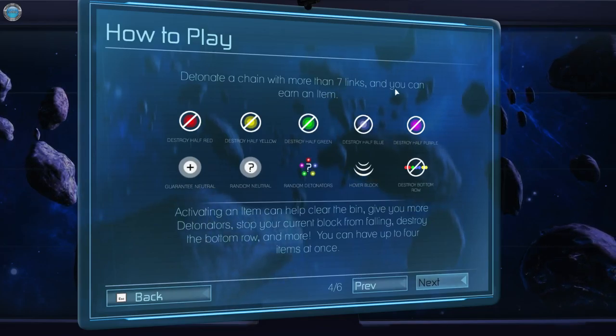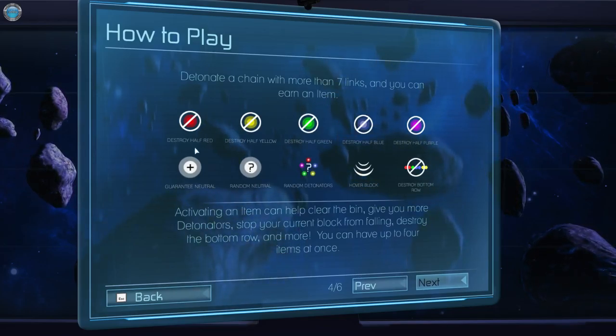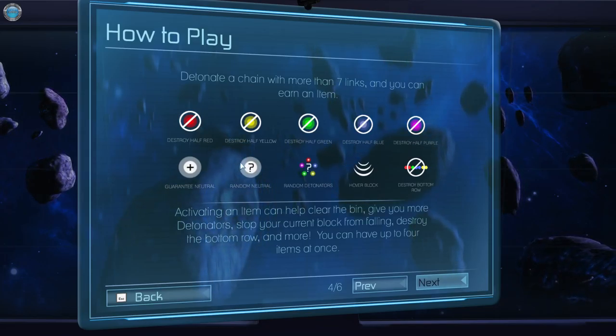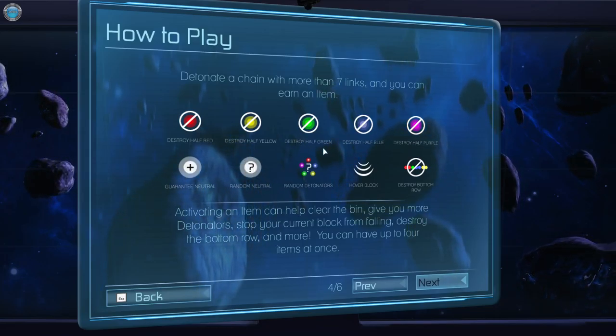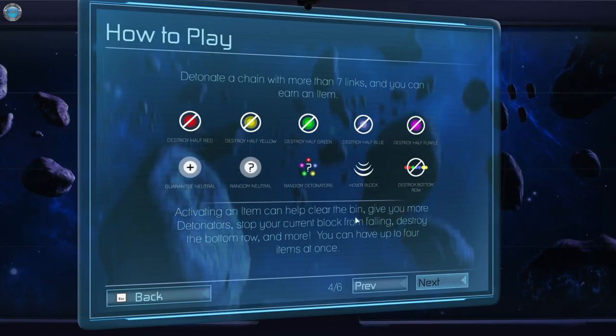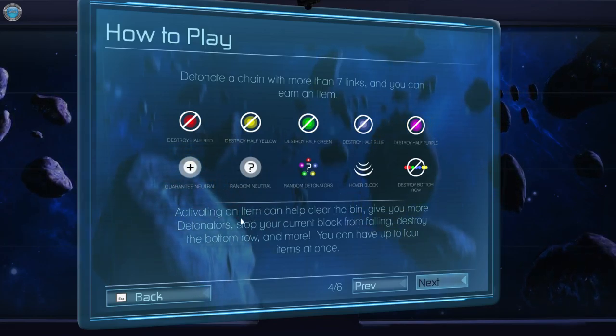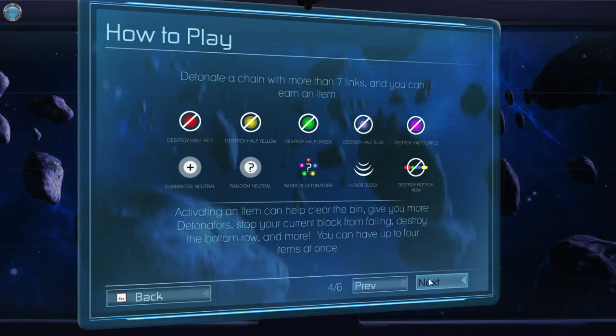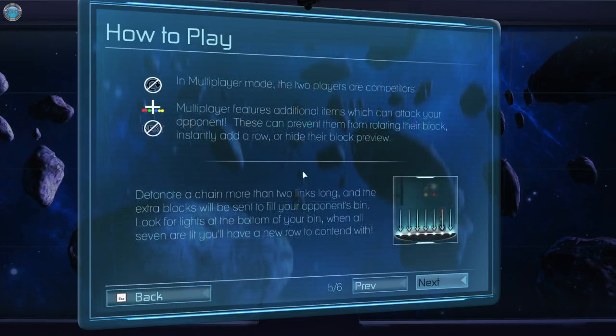Detonate a chain with more than 7 links and you can earn an item. I haven't had the pleasure of using an item yet because I haven't made a chain with more than 7 links. I guess it's time to buck up and create one. Activating an item can help clear the bin or give you more detonators. You can even see the bin in multiplayer mode.